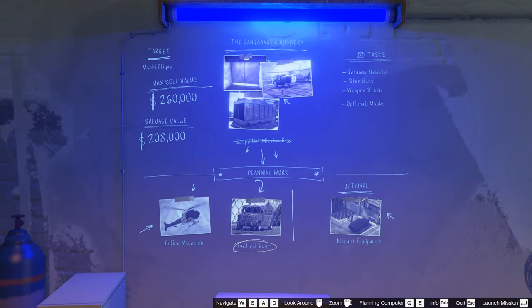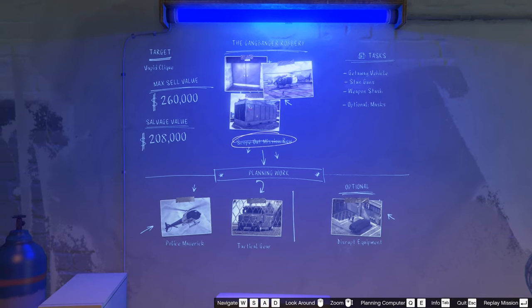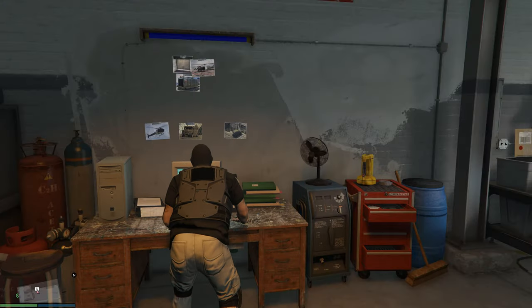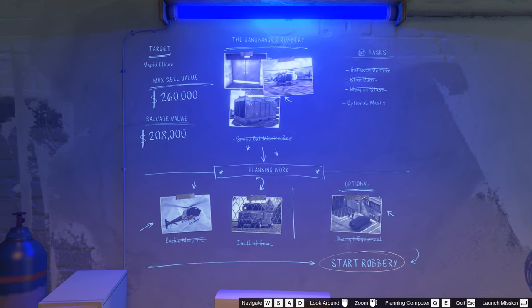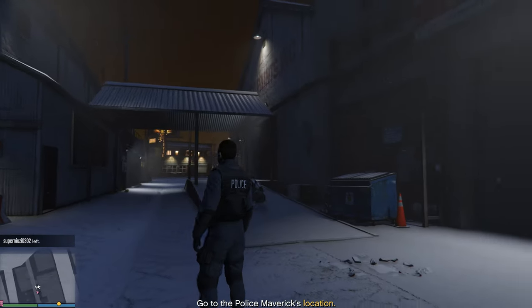After choosing a car, you need to complete preparatory missions. You also need to complete the usual tasks which are marked in green on the map. After that, you will be able to launch the main mission to steal the car. When the mission starts, you will be dressed in a noose outfit.